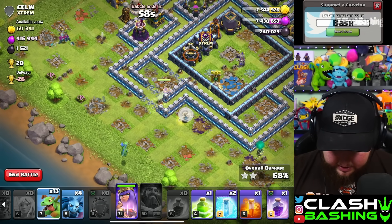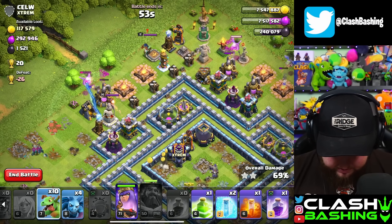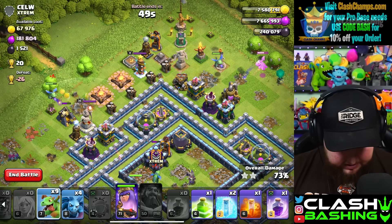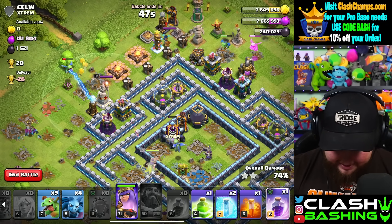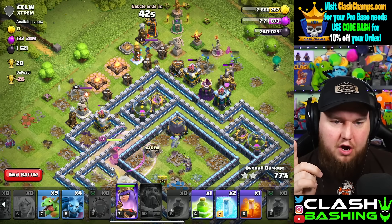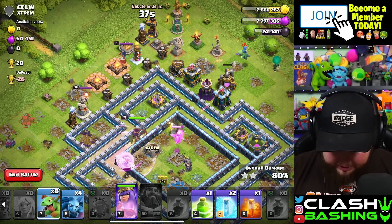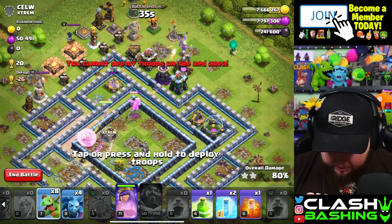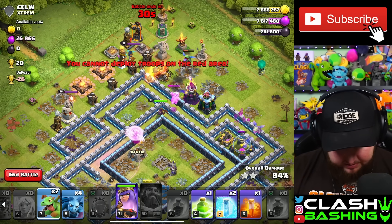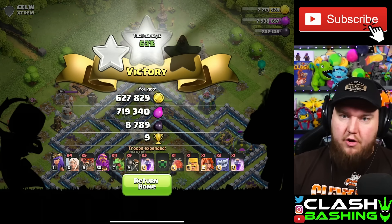Queen should go right through the middle of this base and get into that dark elixir storage — only 1,500 more dark elixir in there. I think she's got this under control. Let's grab this loot, let the queen work in there, baby dragon in here — we're cooking! Let's rage up again. This is pretty close to a three star, which is kind of crazy. I mean it is a dead base, but we'll definitely take that.